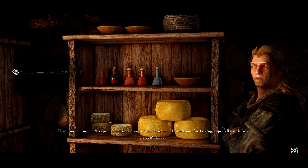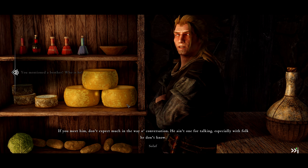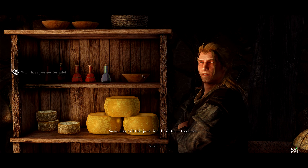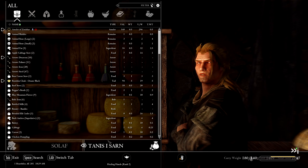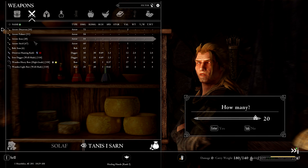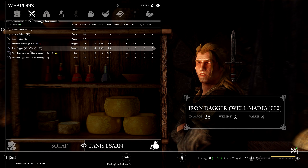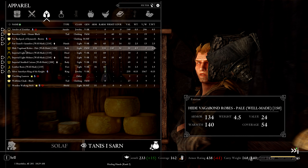If you meet him, don't expect much in the way of conversation — he ain't one for talking, especially with folk he don't know. What have you got for sale? Some may call this junk; me, I call them treasures. Okay, heard that somewhere before. Let's get rid of these 20 iron bolts and get rid of these. I should probably have gotten the stuff off the horse first.